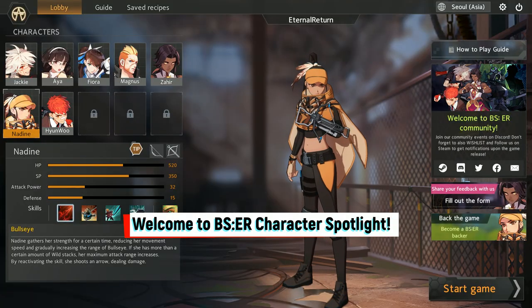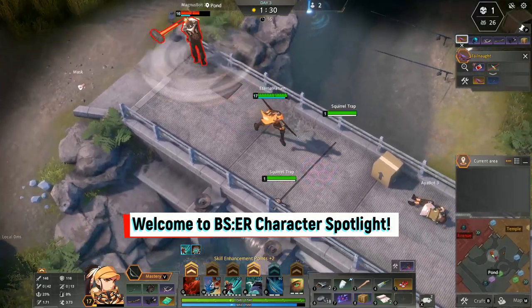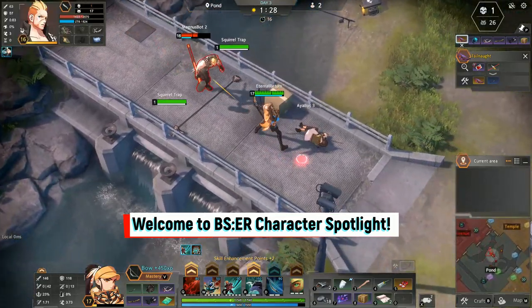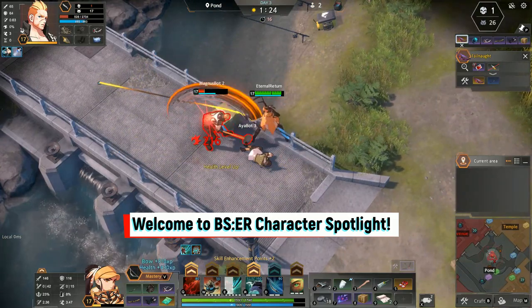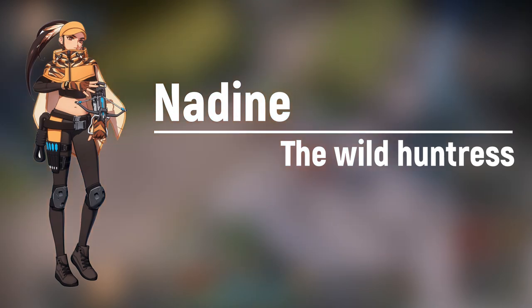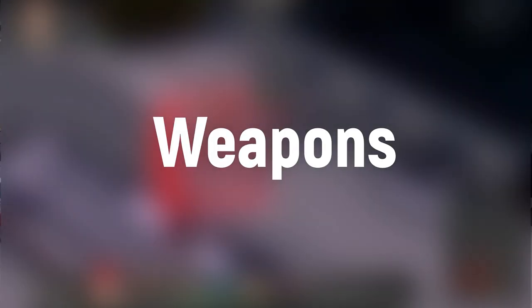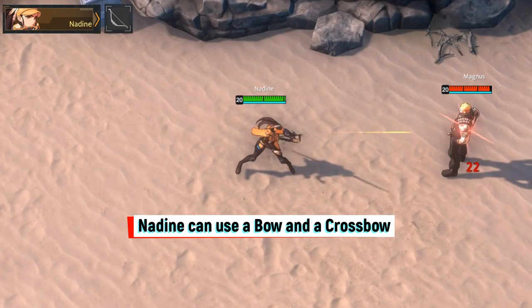Welcome to the B.S.E.R. Characters Spotlight, featuring Nadine from Wild Huntress. Nadine can use a bow and a crossbow.